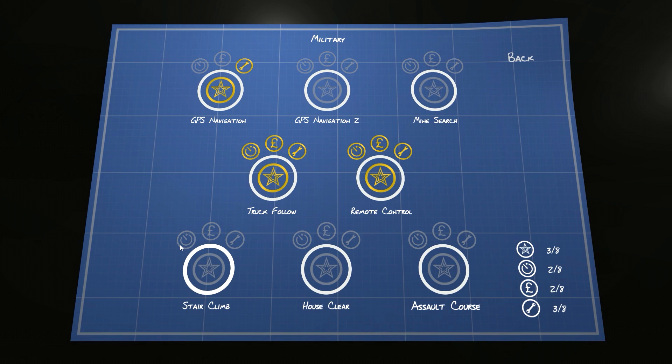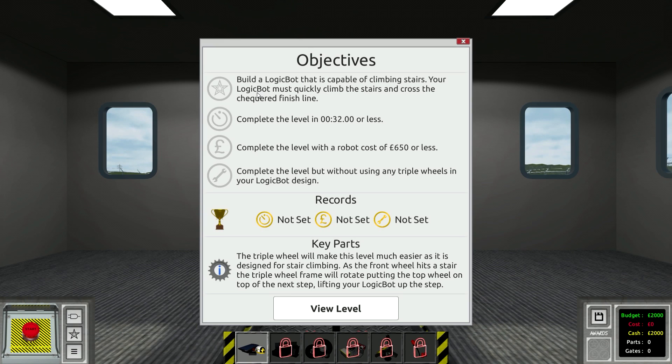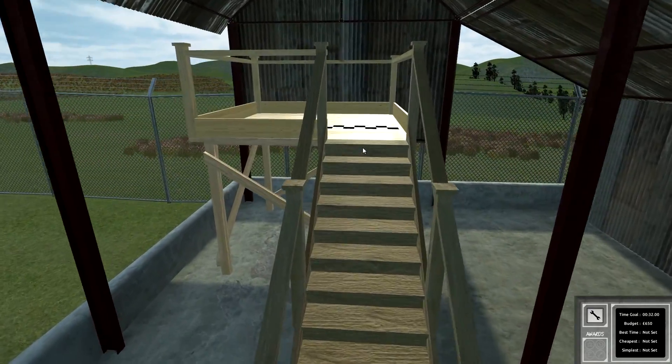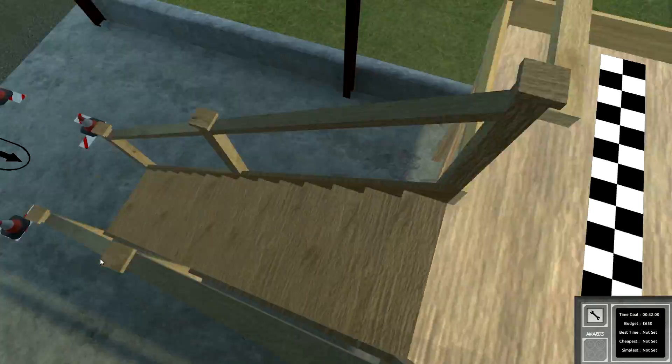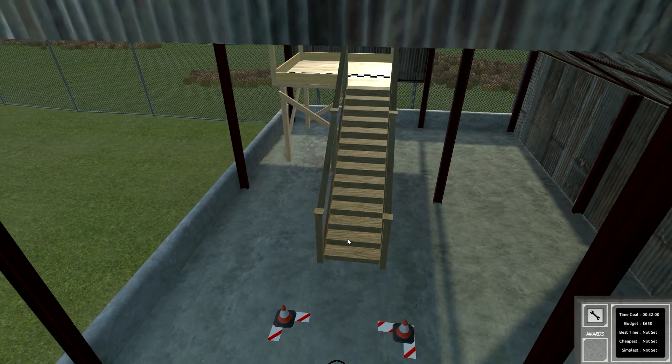That level was pretty quick. I know GPS navigation and mine search are a little bit longer, but we're also going to do the stair climb because remote control and stair climbing are pretty simple. The stair climb challenge: build a Logic Bot capable of climbing stairs, complete in 32 seconds or less, robot cost of 650 or less, and complete the level without using any triple wheels. I think the triple wheels are the ones that just automatically run up the stairs. We just need to have the thing go forward - it's just got to turn on and go forward.